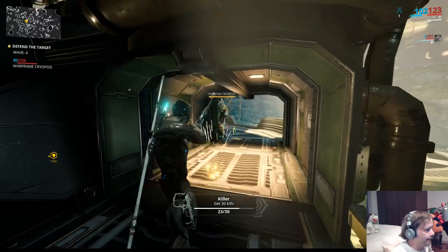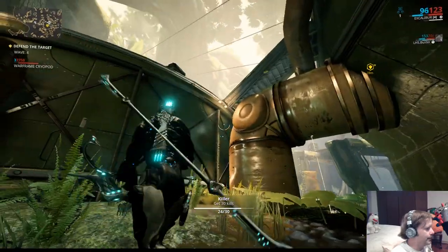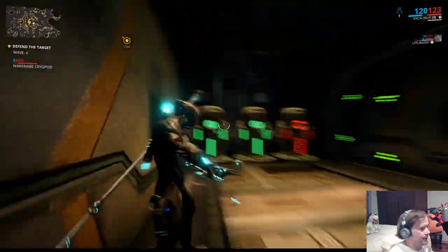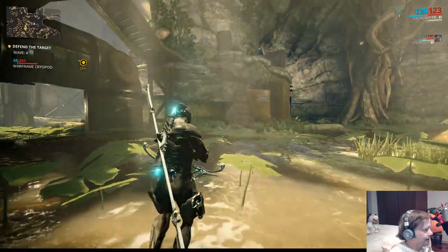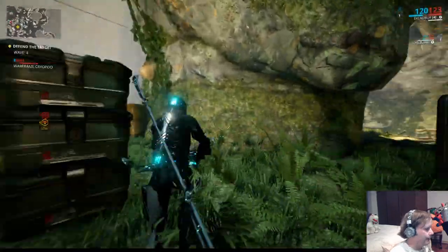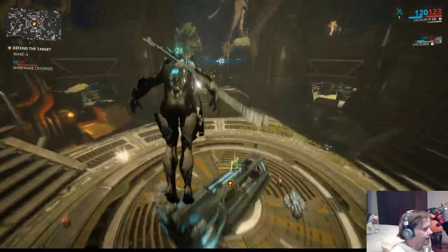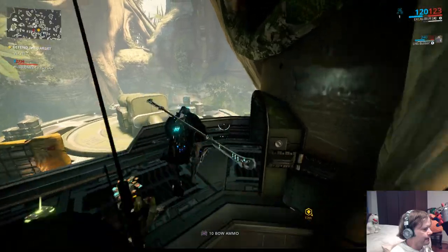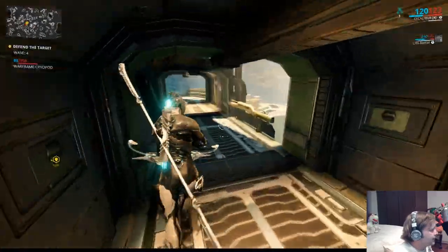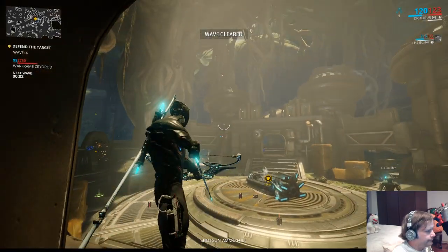Someone jumped off and ended up way down below — it doesn't matter, you can come back up. That door won't open; only the ones with a green button in front of them open. There's the next wave — the fifth and last one.